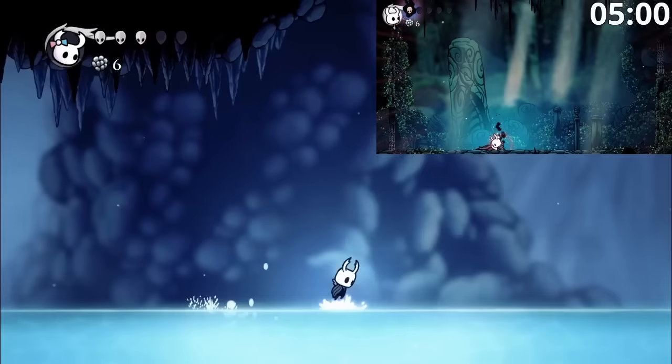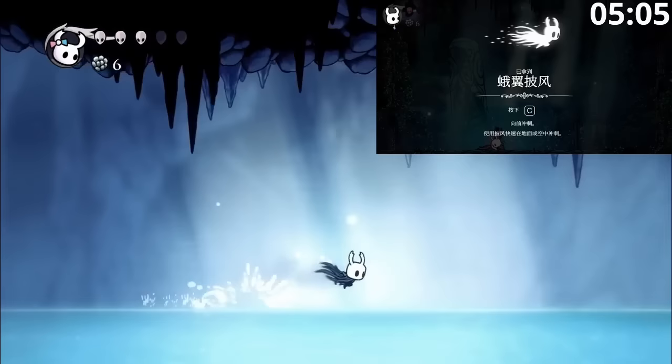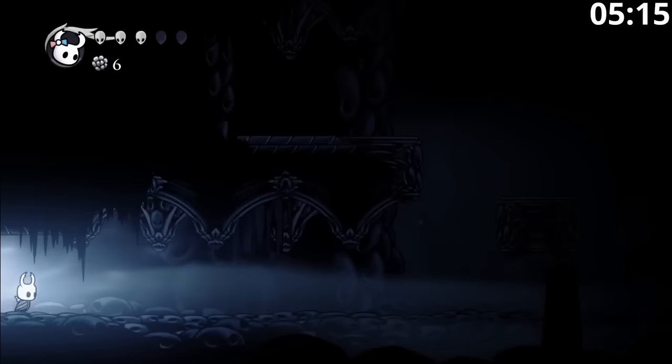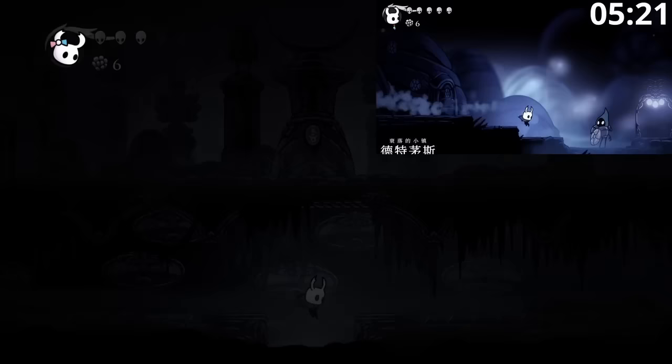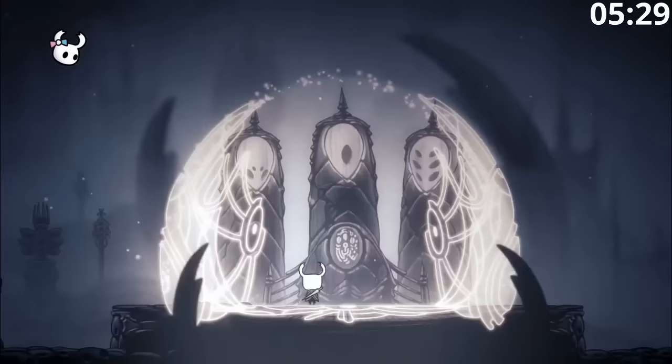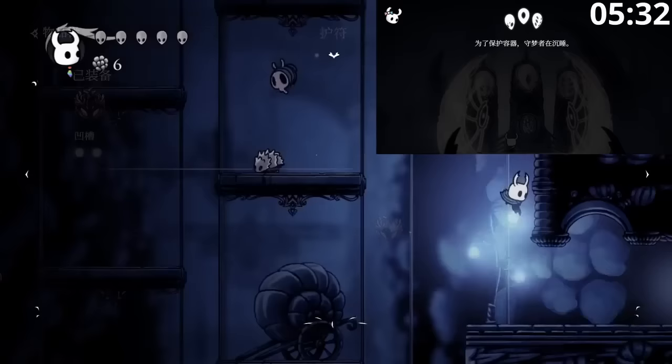Thankfully we get Dash now, which is nice because splashing across Blue Lake without Dash is quite slow. So Alice is able to head up towards Resting Grounds. Our goal here is to get Dreamnail, and then head back down around the other way. You might wonder why we need Dreamnail since we're not getting any of the Dreamers for this run. But this run actually does require a little bit of Essence — that's because we need the Pale Ore from the Seer.